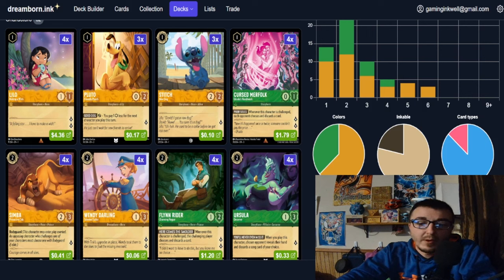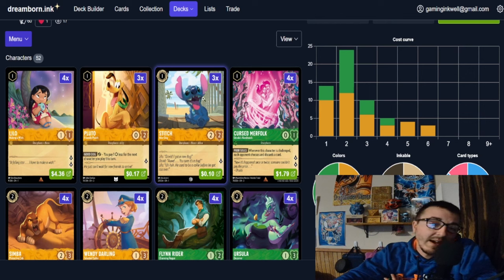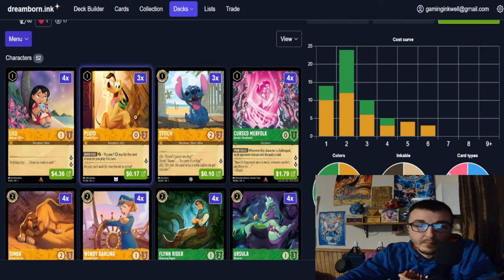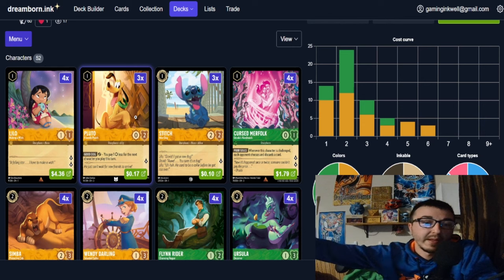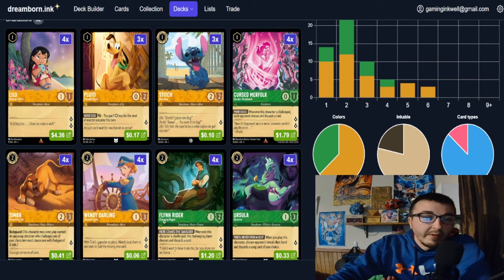Now let's jump into the deck profile. This is my personal updated list. We are playing 13 uninkable cards, 24 twos, 14 ones, 10 threes, five fours, four fives, and three sixes. Our one-drops: Lilo and Merfolk — self-explanatory for aggro. I'm also playing Stitch; he's a 2/2 and one of the cards I'll use to go after opponents in aggro mirrors. And we're playing three Pluto because you can play one less cost by exerting him, getting out bigger characters faster.